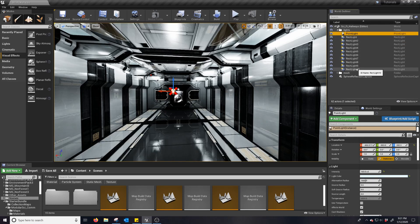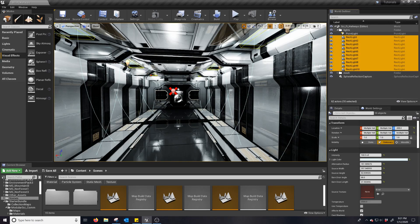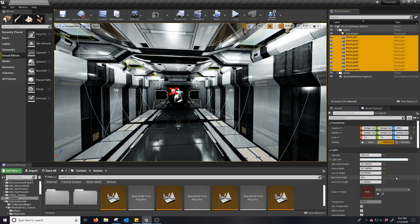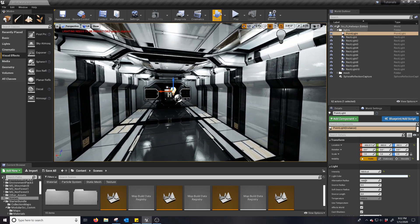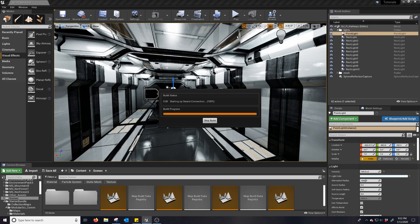All that means is you just need to start changing some lights from stationary to static. What I did here is I selected one, held down Shift, and then selected all the way at the bottom. In just one go, you can change all of these to static. Change this little point light as well. And then we do what we do with Unreal — build lighting only.